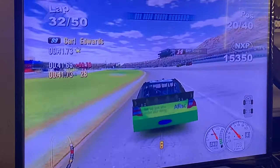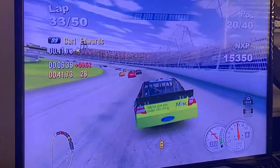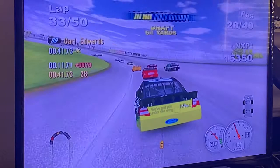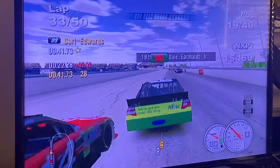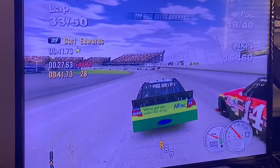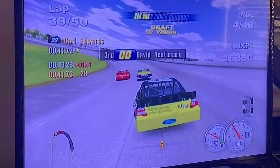The only thing that Junior, Stewart, and Edwards have in common is that they've all won at Michigan, which is good. 18 laps to go. Might as well start bumping. That was a bad move on my part — it slows you down to the point where you're almost off the pace. Jesus Christ.